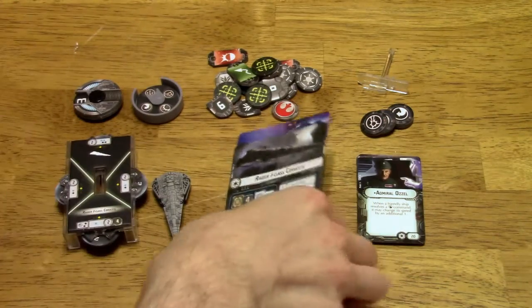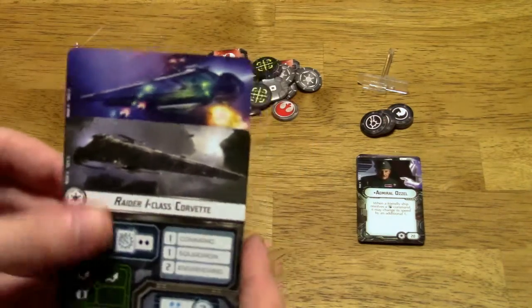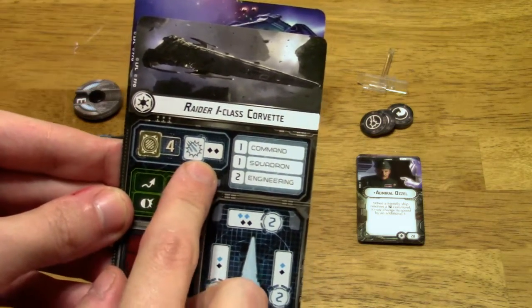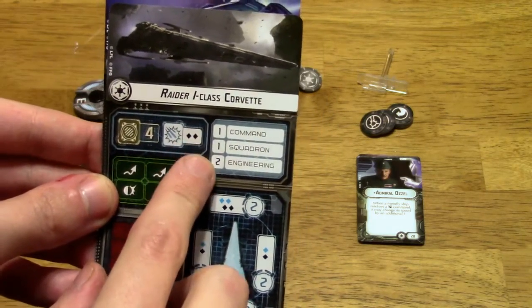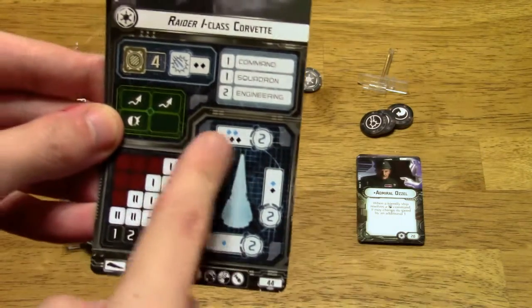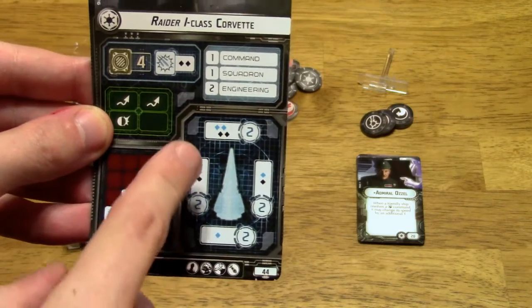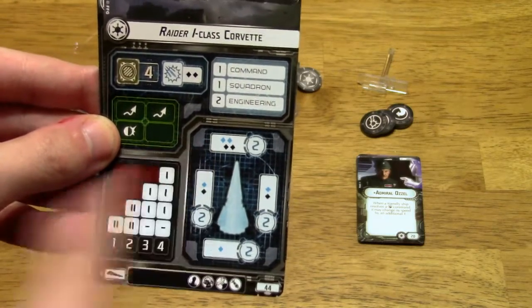Here are the ship cards. You've got the Raider 1 and the Raider 2. The Raider 1 has a hull value of 4, 2 black anti-fighter dice, 1 command, 1 squadron, and 2 engineering. You can see the different dice depending on which direction you're facing — basically all blue and black dice.